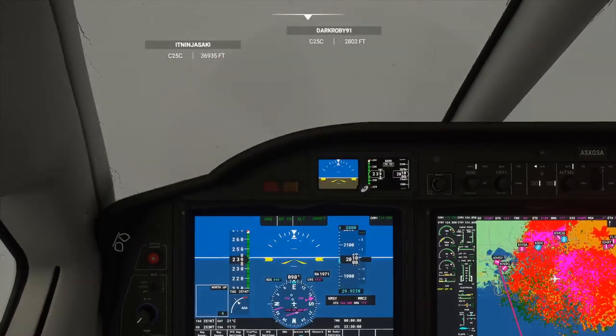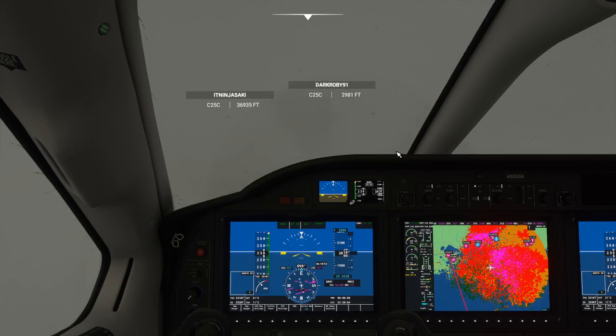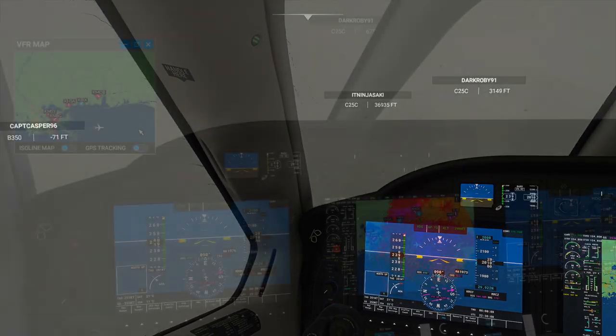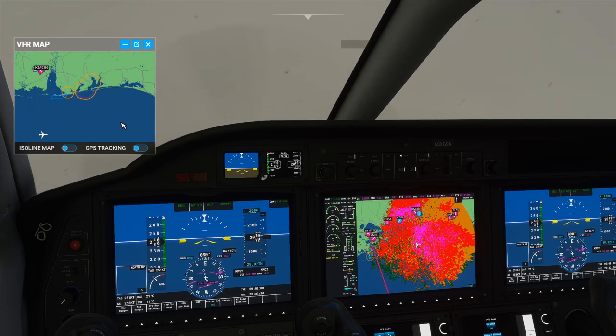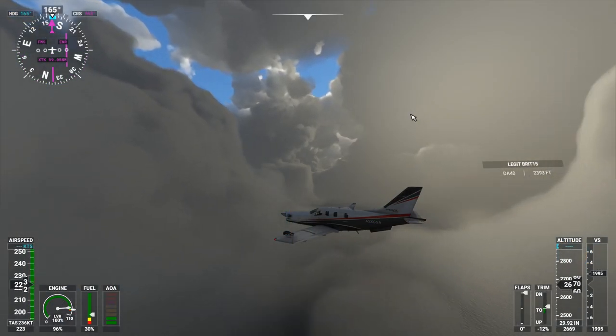Other people have had this problem. I looked on the forums and someone suggested it was on subsequent flights — not the first flight after you start the simulator. I think this was my first flight though. Another big problem people have been having: with pre-baked weather you can still get wind, but real-time weather doesn't seem to come with wind, at least for me.